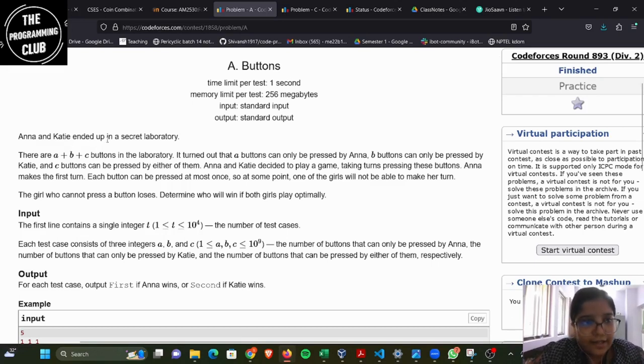It says Anna and Katie ended up in a secret laboratory. There are A plus B plus C buttons in the laboratory. It turned out that A buttons can only be pressed by Anna, B buttons can only be pressed by Katie, and C buttons can be pressed by either of them. Anna and Katie decided to play a game taking turns pressing these buttons. Anna makes the first turn. Each button can be pressed at most once, so at some point one of the girls will not be able to make her turn.